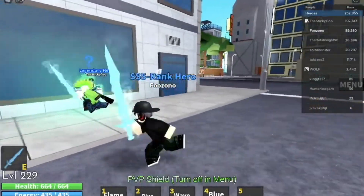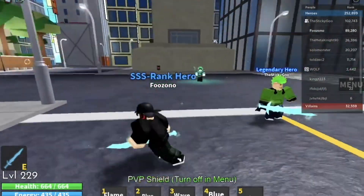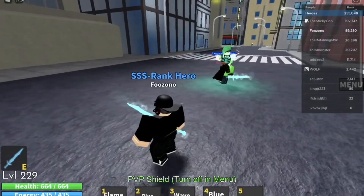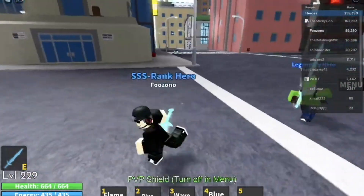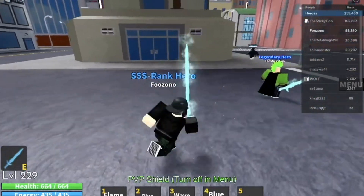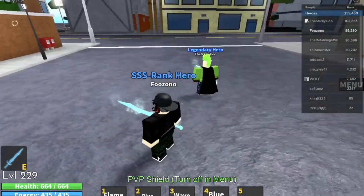The next quirk I'm going to show you guys is Half-Hot Half-Cold, which Sticky has. So Sticky, can you show us the first power which is Freeze? Okay yeah, that's kind of like ice, it's quite nice. That's like the ice power.